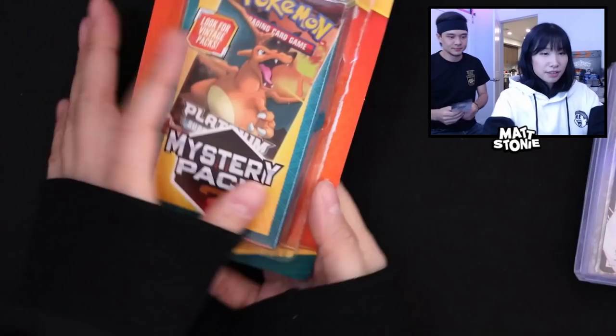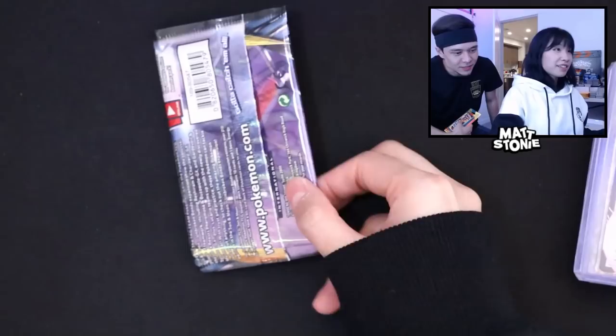You open the box and you just kind of hold the pack in there for a bit and then reveal it at some point. Do it however you want. They claim that one in five of these mystery packs should have vintage, and they are from the Platinum era, HeartGold SoulSilver era, and Black and White era. It's a mystery pack, that's all it is.